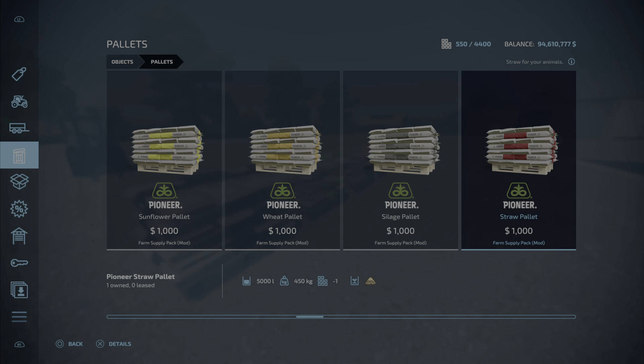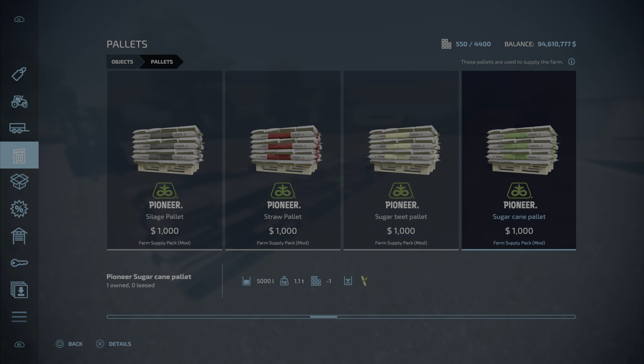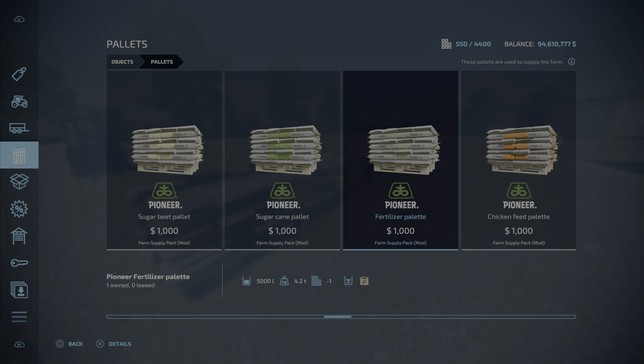Silage, straw, sugar beet, sugar cane — and here's one: fertilizer! Five thousand liters of fertilizer for only a thousand dollars? Fertilizer is like thirteen hundred dollars per thousand liters, so that's quite significant. We're going to check that one out.